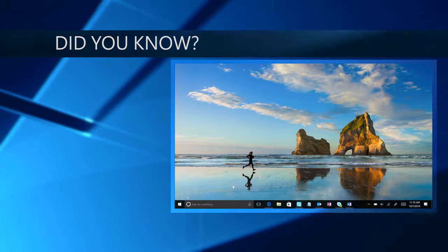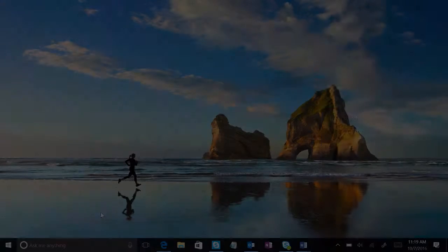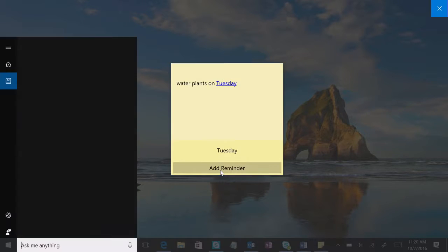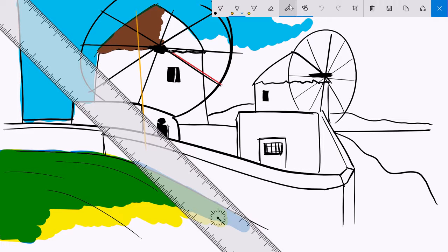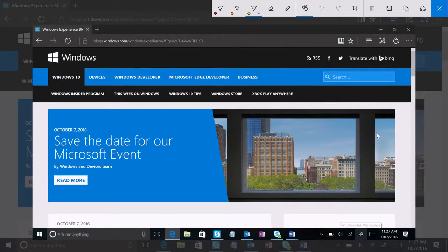Did you know you can take notes, sketch, and even take a screenshot all in one place? It's called Windows Ink Workspace, and it's your home for Windows 10 productivity. You access it by clicking the Windows Ink Workspace icon on the taskbar. You'll see the new Sticky Notes app that lets you create and save notes, create Cortana reminders straight from the note, and with Bing integration you can track flights, stocks, and get details on an address right from your notes. Then there's Sketchpad, which turns your screen into a blank canvas for drawing ideas and solving problems, complete with a digital ruler for straight lines. And ScreenSketch lets you draw on a screen capture of your entire desktop to collaborate on documents or add your personal touch to a photo and share it.